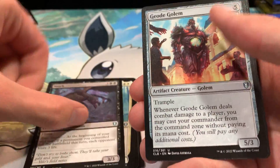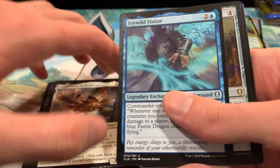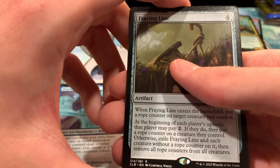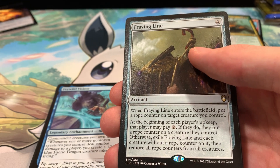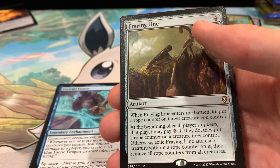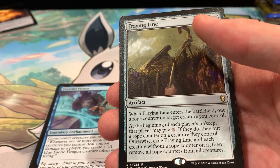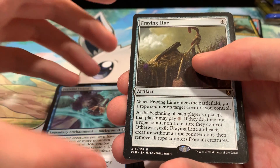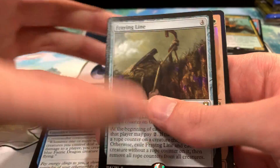We got a Vrock, Geode Golem, Lulu the Loyal Hollyphant, Fae Wild Visitor, and a Fraying Line — a rare here, and I think this is a really interesting one. On entering the battlefield, you put a rope counter on a creature you control. At the beginning of each player's upkeep, they pay two mana, and if they do, they put a rope counter on a creature they control. Otherwise, they exile Fraying Line and each creature without a rope counter on it. Then you remove the rope counters from all creatures — it's like a weird little board wipe.